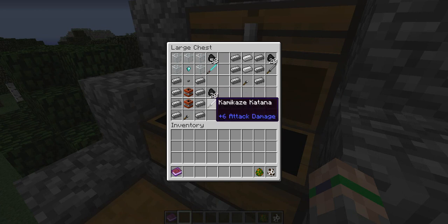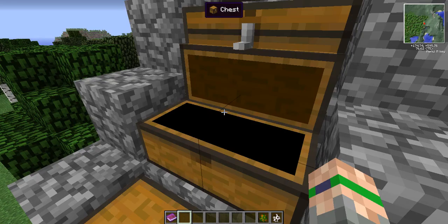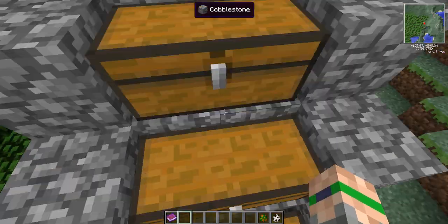Next up on our list of weapons that are harder to make, we have the Kamikaze Katana. This takes six steel ingots, two TNT, and one broken katana. This thing just blows up — it's pretty awesome. That one takes 20 coal.